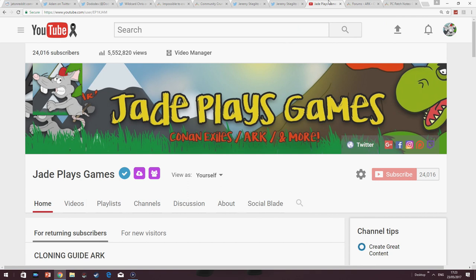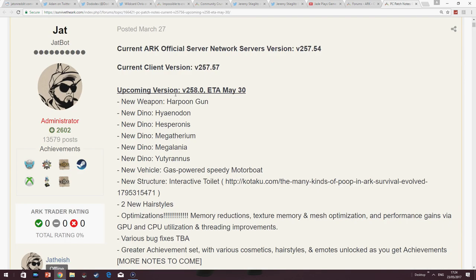Boats, toilets — we'll come back to that last one in a minute. Starting off, we've got Update version 258 coming to PC on May the 30th. This really could be one of the last major content updates you're going to get on ARK before release. It's adding the last creatures that we know about. There are some dossiers that were rumoured or leaked, but none of them have actually been officially released, so this is the last lot of them.